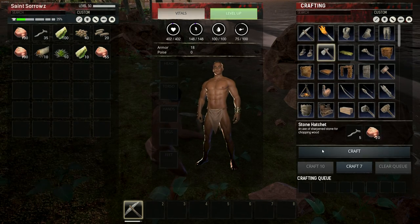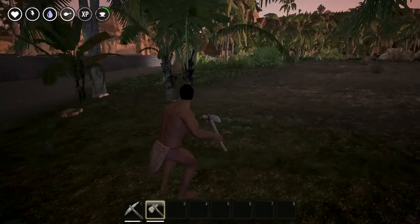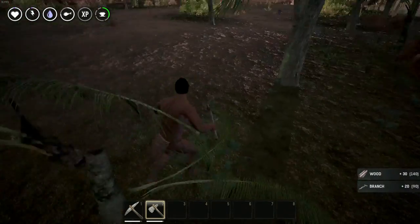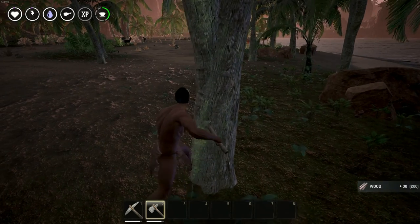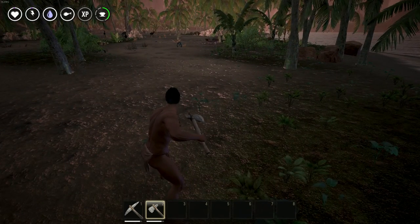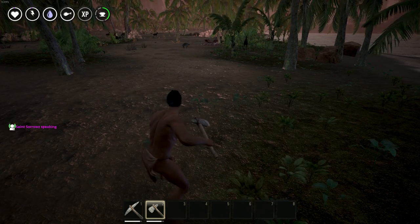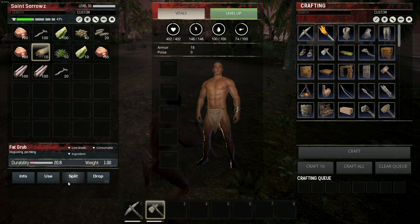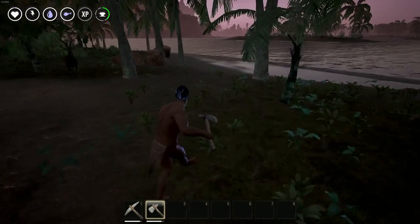Then we can go ahead and craft our hatchet, which will allow us to harvest trees. As you can see up in the top left corner of the screen, we are sitting right at — not hungry, but not starving. So we'll go ahead and eat some grub until we get to full food. There we go, now we're at full food.